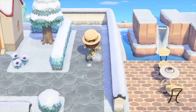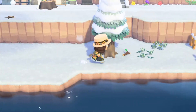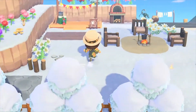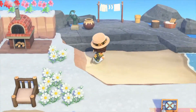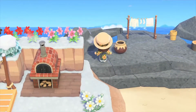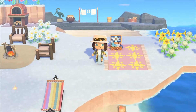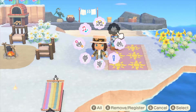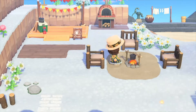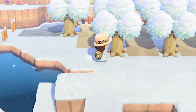Behind here is my campsite, which I think is super cute. I made a little washing station on the rocks, which I got inspiration for from Pinterest. I haven't been back here in a while — I had a different pattern for that blanket, but I realized that if you replace a pattern it replaces it everywhere you placed it, so I accidentally changed it. That's my flag now.